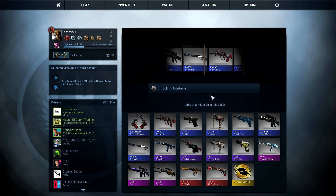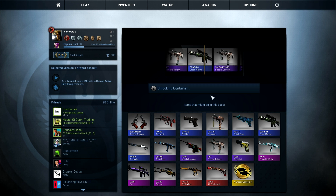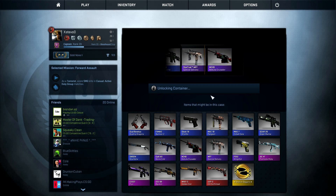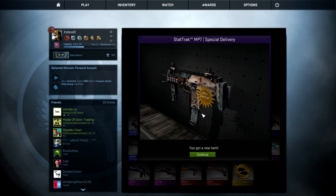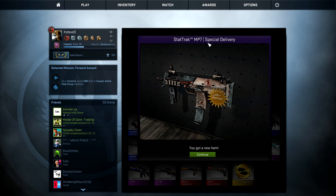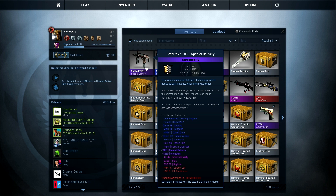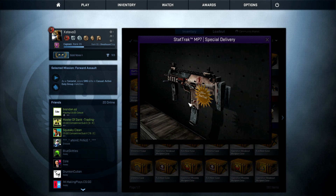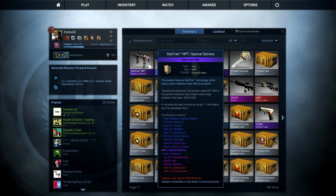This is on to the fourth key, here we go. We just got a stat track — stat track MP7 Special Delivery — that is minimum wear. Doesn't look too bad, it doesn't look really nice. I might actually trade that out for the other one.